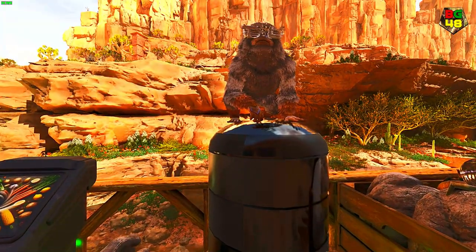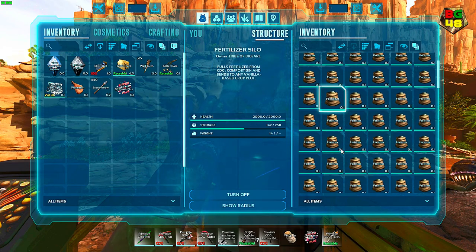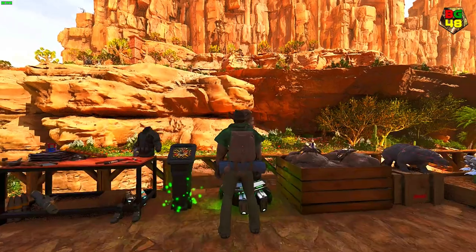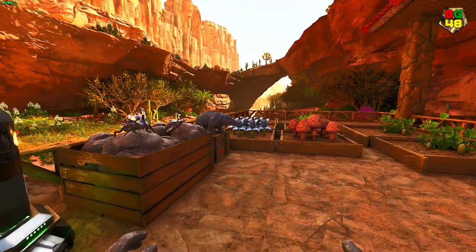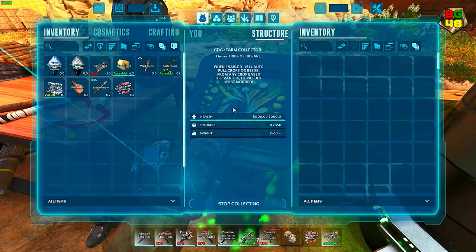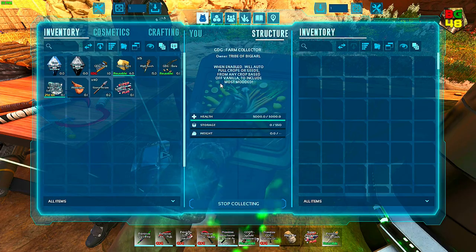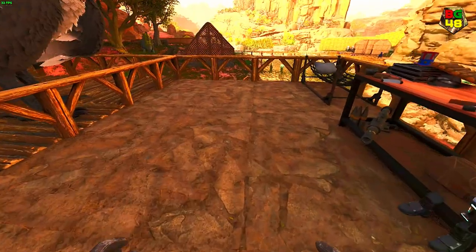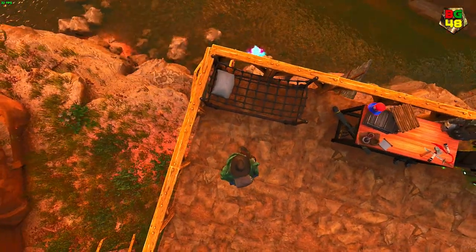Then you get this right here — this is the fertilizer silo. It pulls the fertilizer, and as the crop plots need them, it starts throwing poop and it goes right over in there. And this is the collector. As the crops begin to spawn, this will pull the crops into its inventory and fill up. And from there I'm gravy, baby.